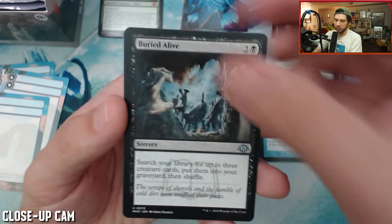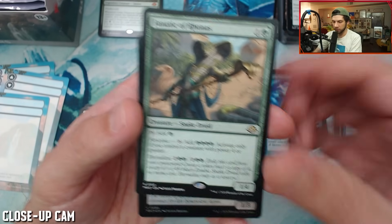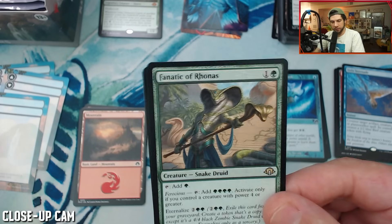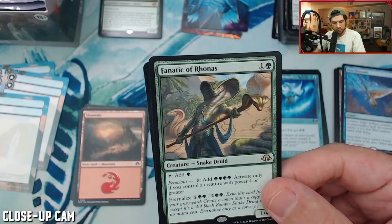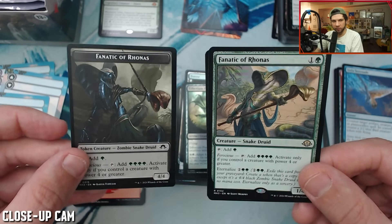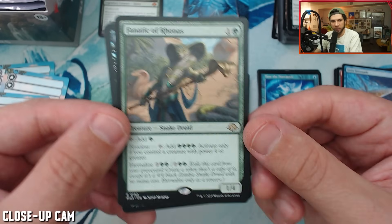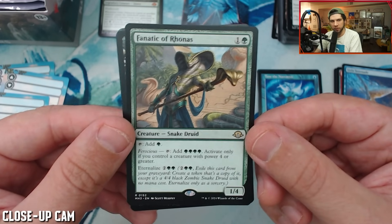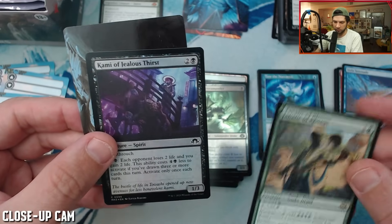Into a Buried Alive — what do you think, Buried Alive in Modern? That's pretty sweet. And the rare is a Fanatic of Ronas — we found that token earlier. There it is! I said hopefully it would be a harbinger of things to come and we did find the Fanatic. What a strong mana dork — best mana dork in history, what do you think? And then a Kami of Jealous Thirst.